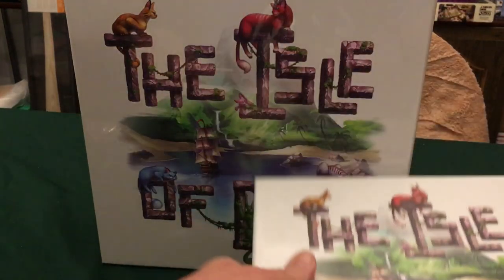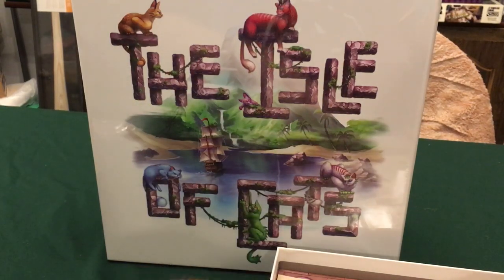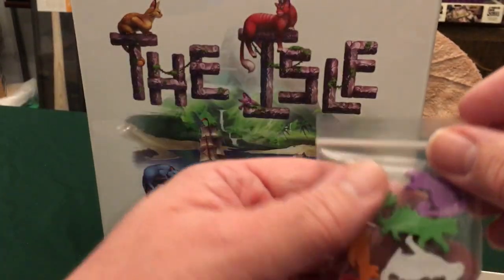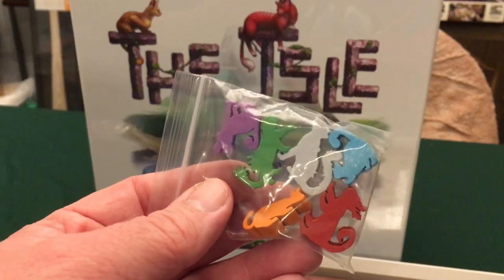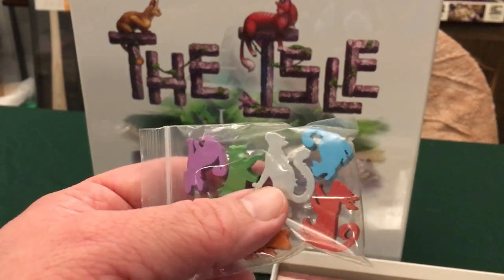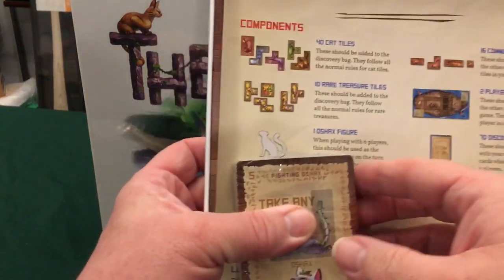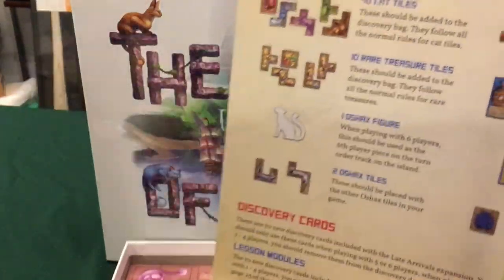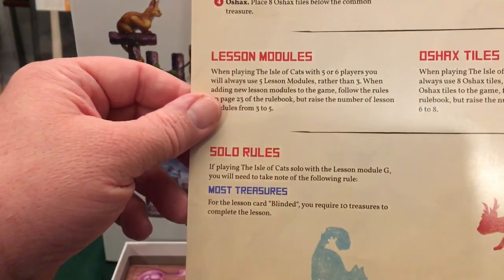I'll start with the late arrivals since it's a smaller box. The base game is a huge box with lots and lots of parts. Here are six extra cats — these are the ones you use when you're choosing player order in the game. The white one is the O-Shack, which is the newest one they made for the six-player game. And this is the insert — it's one page for the five and six player rules and solo rules.